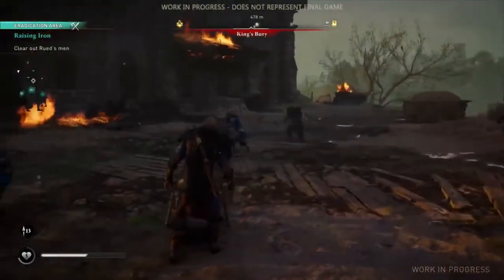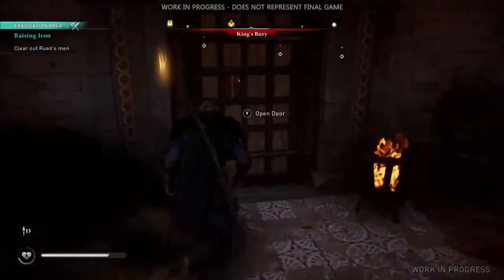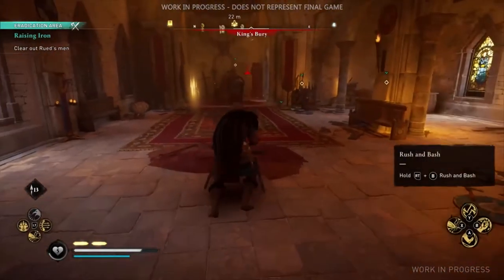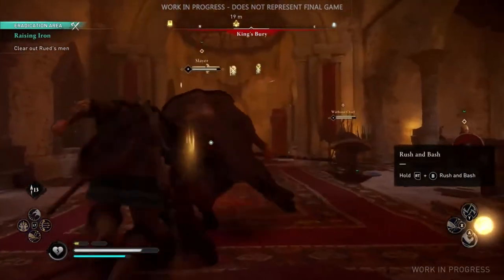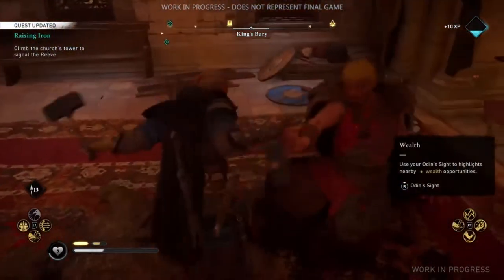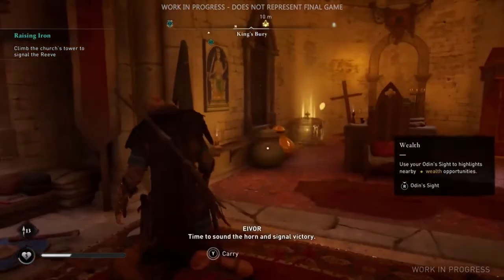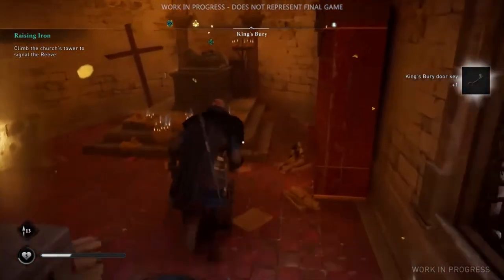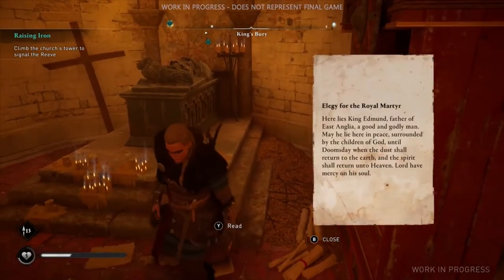We just saw this giant pulse go out — what exactly was that? So that is what we call the Odin Sight. The Odin Sight is basically our interpretation of the Eagle Vision from previous games, and we thought it was good to bring that back. It's basically Eivor's intuition — it's how she perceives the world. When you use that, it'll highlight interactive objects, like things that will give her an advantage, so things like arrows and health consumables in the environment.